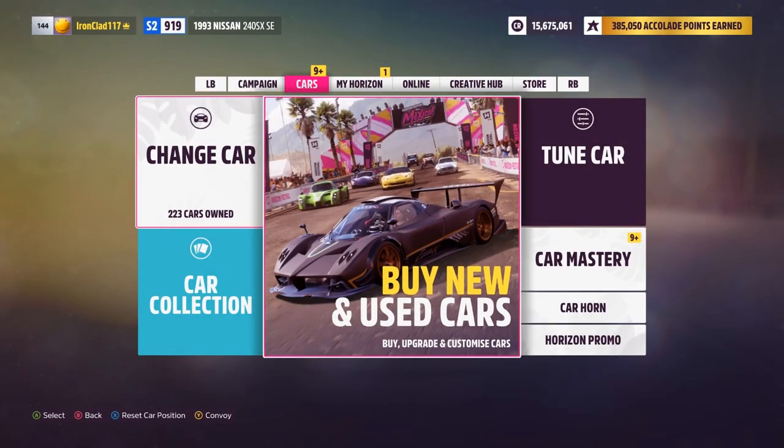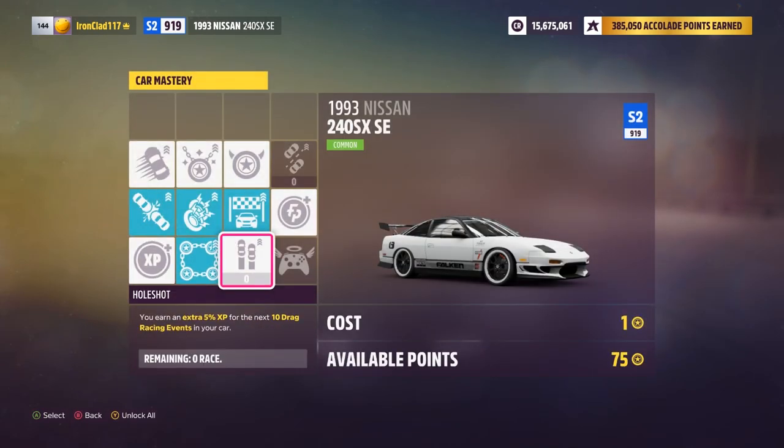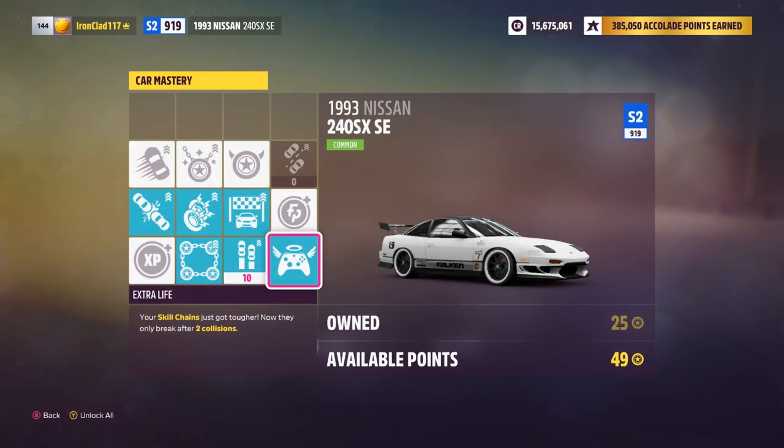If you don't know, skill points can be used in this game to unlock perks for your cars, and they award you with a lot of XP, wheel spins, Forza-thon points, and other perks that can help you in your journey.